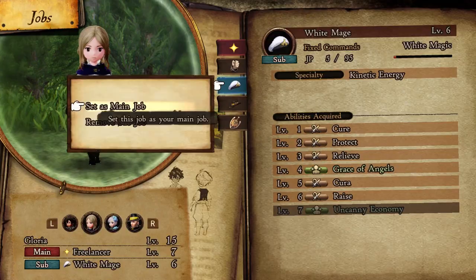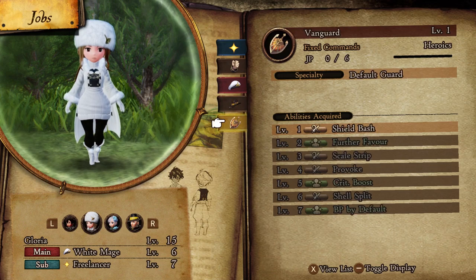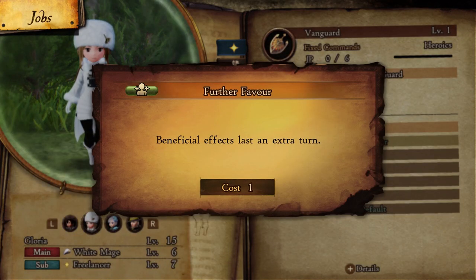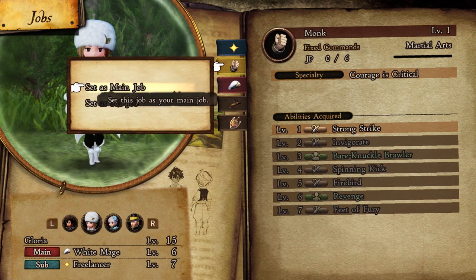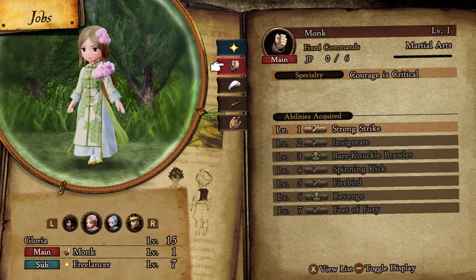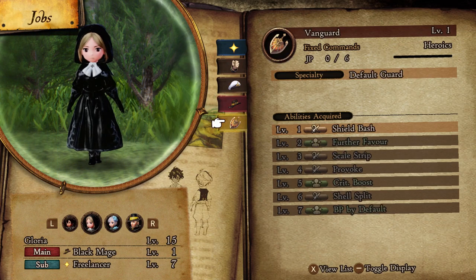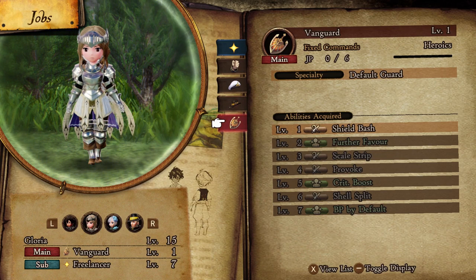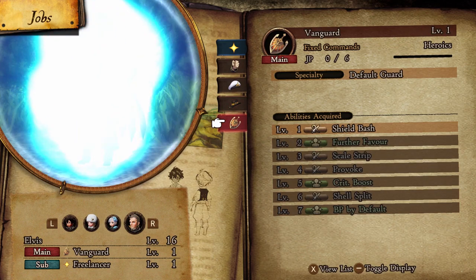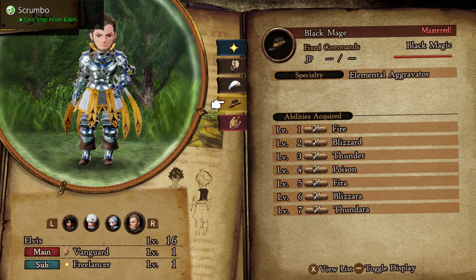You get access to five jobs in the demo: the freelancer, which is kind of the basic job; a monk; a vanguard, which is like a knight character; a white mage; and a black mage. Just like in Bravely Default 1 and 2, each character has a different look when they change jobs, and it was really fun to cycle through each character and see what they looked like in each job. I don't think any of the characters have predetermined stats that push them toward specific classes, so it's cool to just say, hey, I think this character looks good in this class, and use them there just because it looks cool.